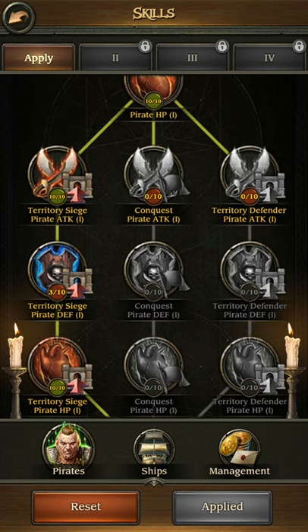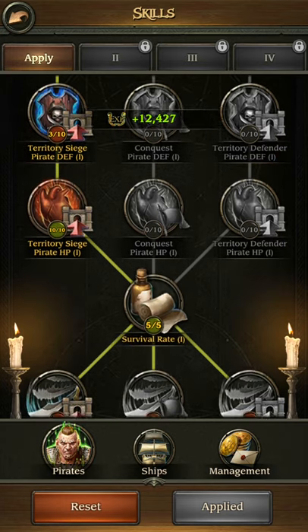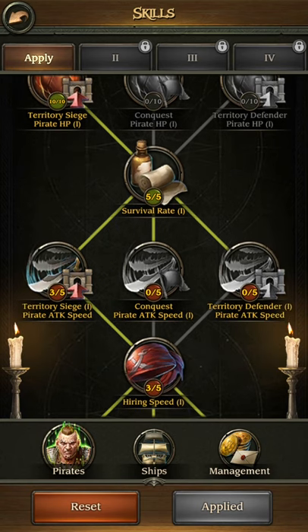Defense is not a great boost, not yet anyway. So just go for siege and HP every time. Survival rate is really important — you lose fewer pirate battles.